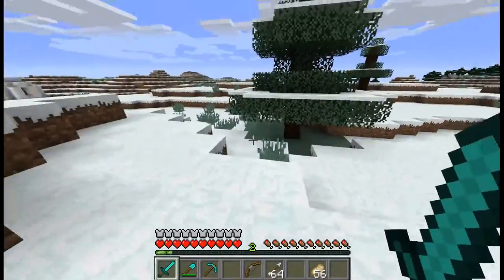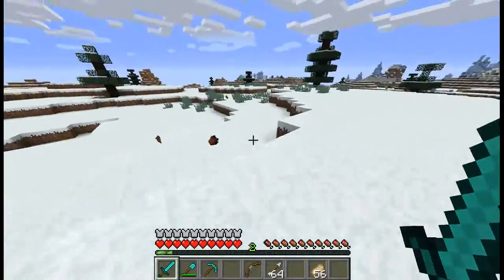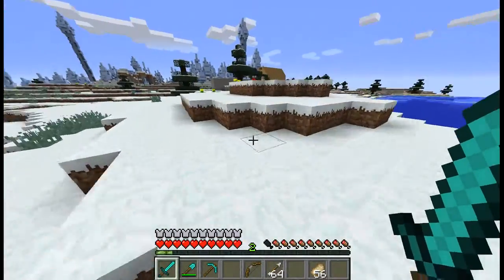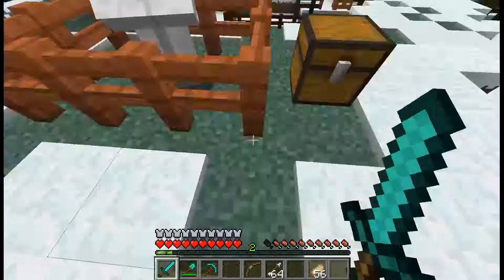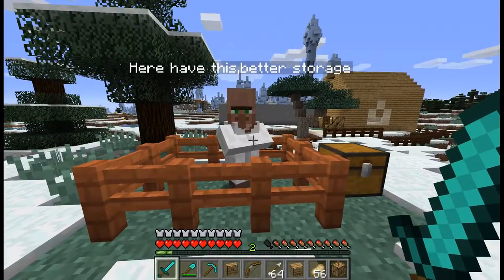That was a long journey to the house — I'm moving and I can see my house right there. Let's get up Wolfie and go. I need a better storage place than normal chests; I don't like them, they're too ugly. Oh, who's that? Hey, come Wolfie! Oh, a villager! Here, have this. Better storage — that's what I was thinking of. Give me all kinds of stuff for storage — oh this is so cool! Let me take them all. Thanks villager, thank you!